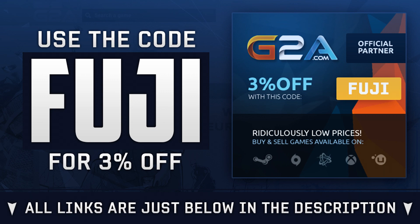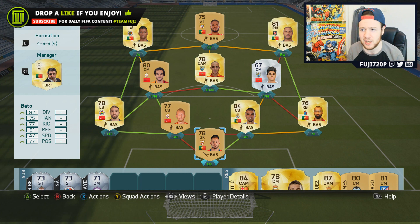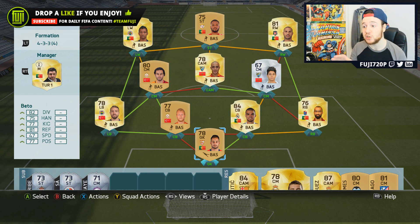Before you judge the team — yes, it's pretty much all Turkish, Portuguese, and Croatian players. I had to rebuild this team a couple of times because early combinations weren't working, but once it clicked it was playing ridiculously well. It is overpowered. And before you say there's no ball-winning CDMs, don't worry — it plays well like that. We can always change out the center mid and the CAM.